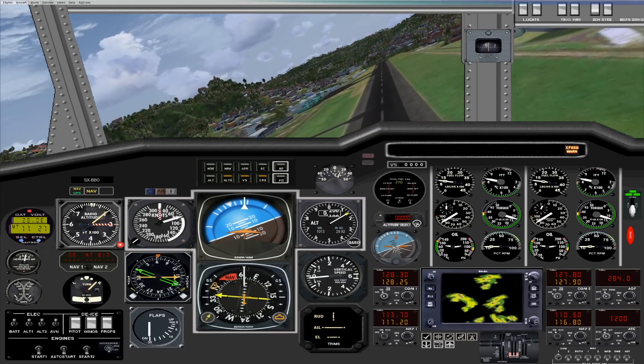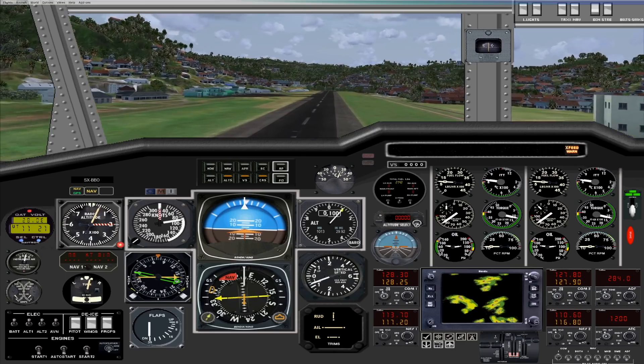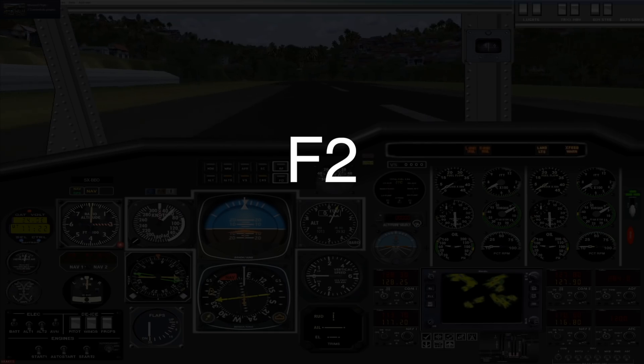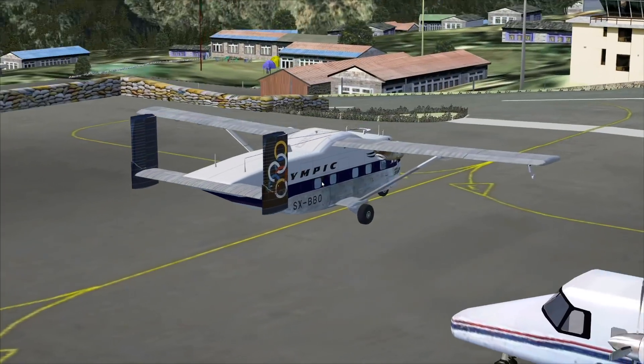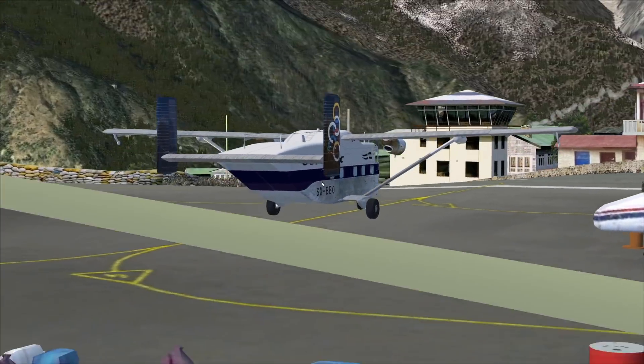We might still make it — quite a midfield landing I would say. How do I use reverse thrusters? Oh, this actually stopped quite fast. Alright, you know what, let's just open the cargo door here.